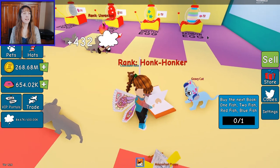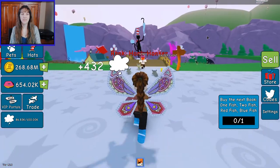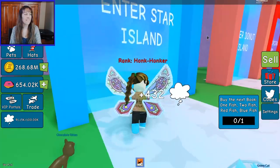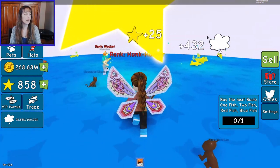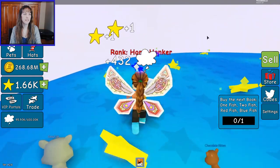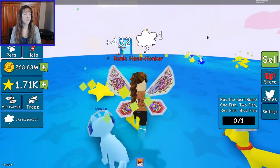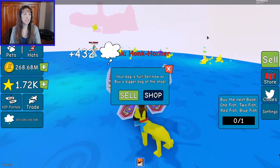Actually, I want to do stars — I want to get a Sneetch egg. I want a Sneetch pet. You can only collect one thing at a time. Blue stars — doesn't it look like that?